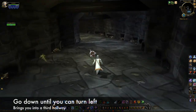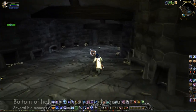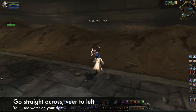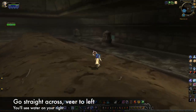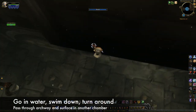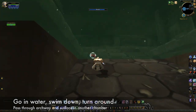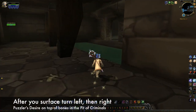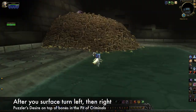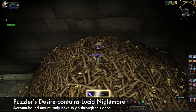Continue moving downward until you can make a left into a third hallway. At the bottom, you'll see a large area with several mounds. Head straight across and veer to the left. Go into the water, swim straight down, and turn around. You'll see an opening near the floor that leads to another chamber. After you surface, turn left and then right, and you'll see the Puzzler's Desire on a pile of bones in the Pit of Criminals. Inside it, you'll find the Lucid Nightmare.